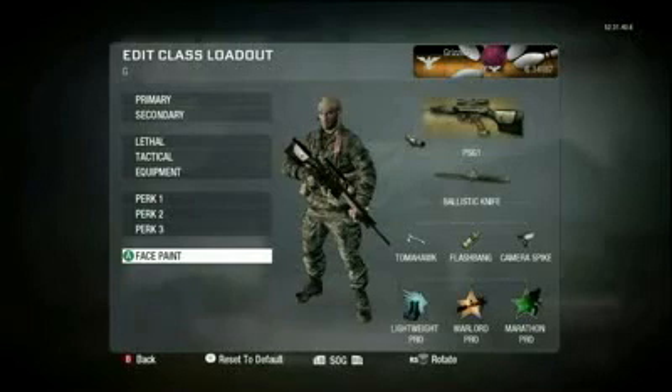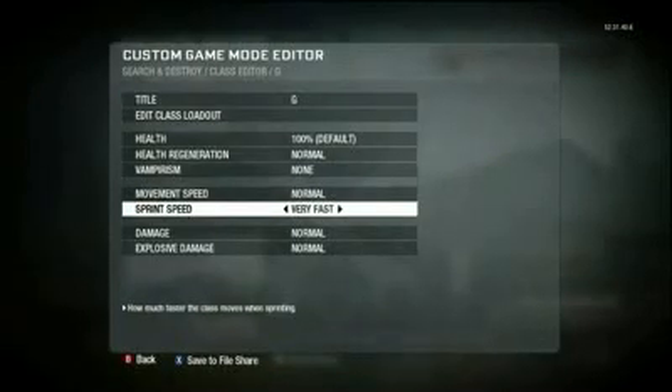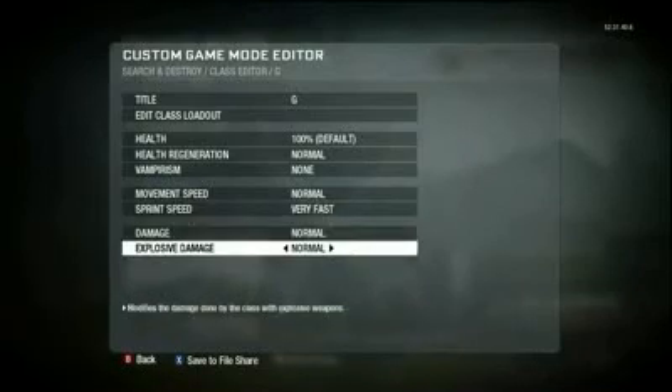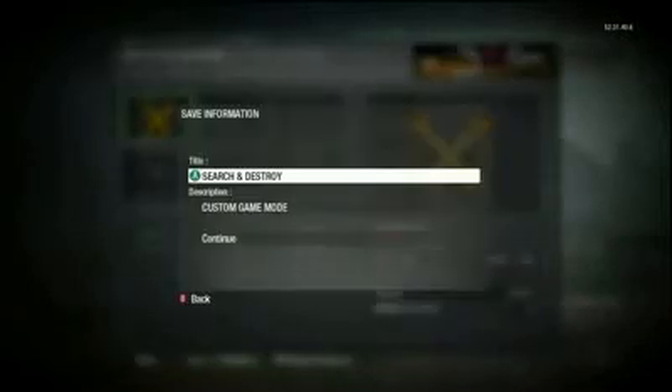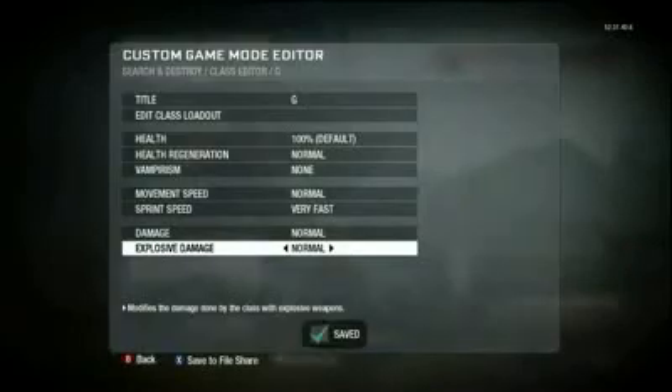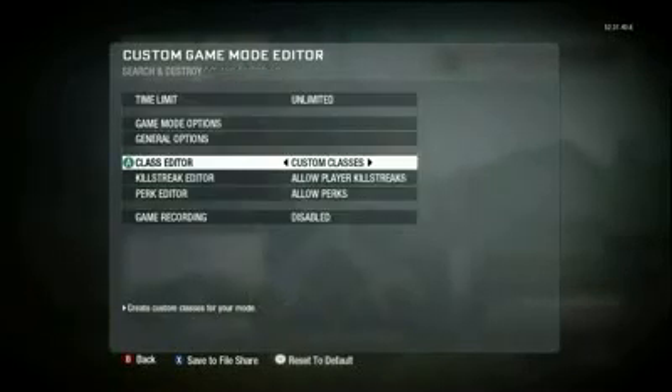In case you're ever curious about what pro perks do, you can go into the edit class loadout screen and see what everything does. A lot of people asked in my Christmas video how I got two tomahawks and stuff like that. If you want to do your own tutorials, keep that in mind. Go in there, create yourself a room, and have some fun.